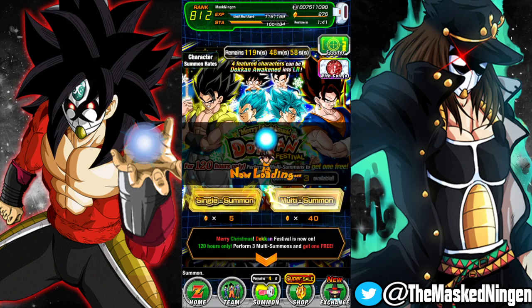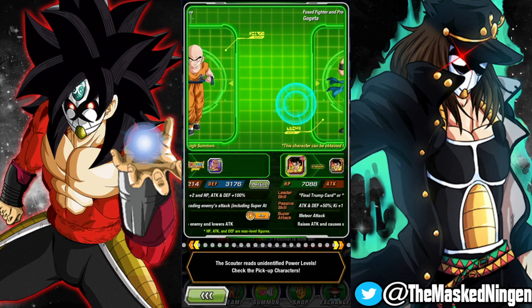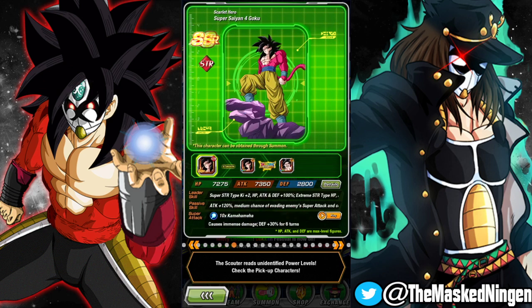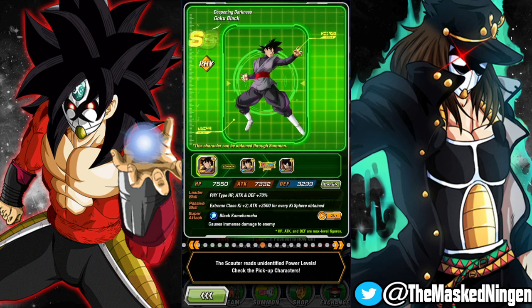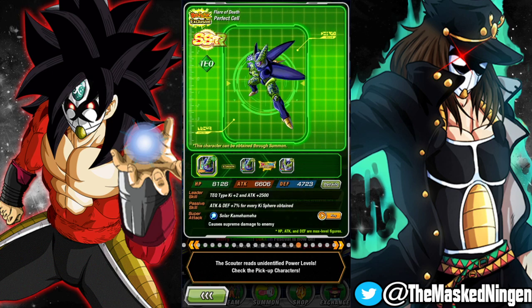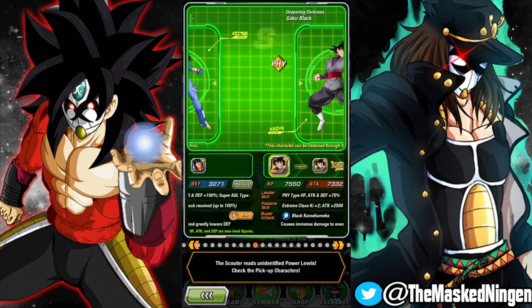Let's actually look at the featured units — I'm going to assume it's the same as JP. We've got our Blue Boys, Krillin, the LR fusions, GoBros, Trunks, Zamasu, God Blue, Rosé. The fact that the 120 leaders are on here is obviously pretty good for some people because they don't come around on banners very often. In fact, it's not even all of them, so that's interesting.